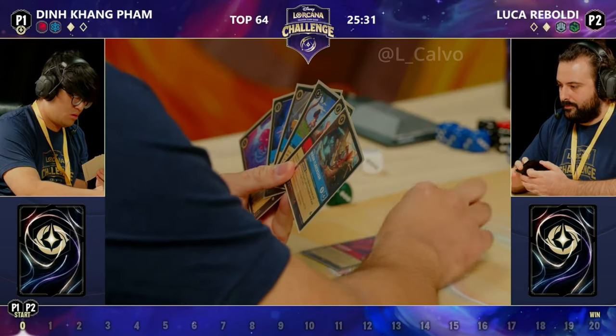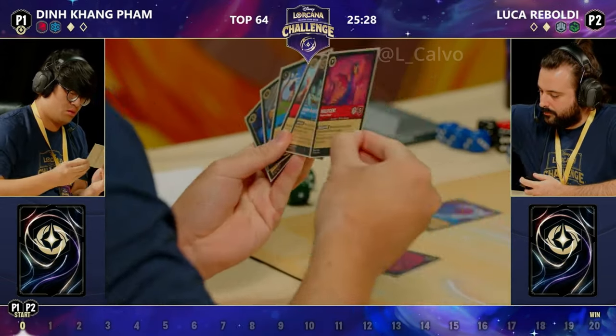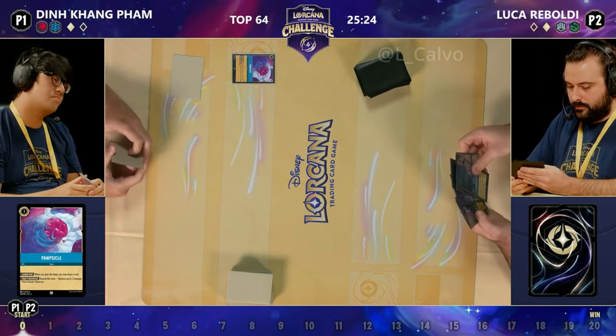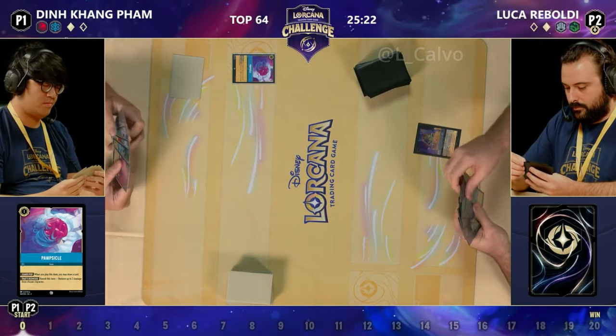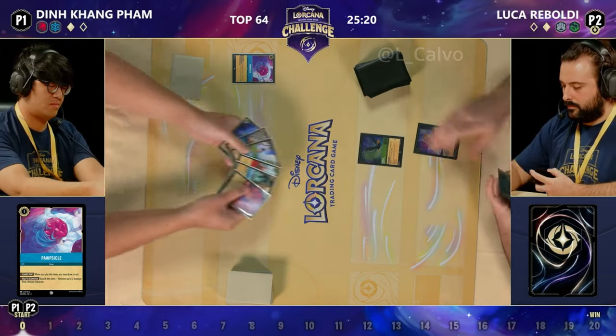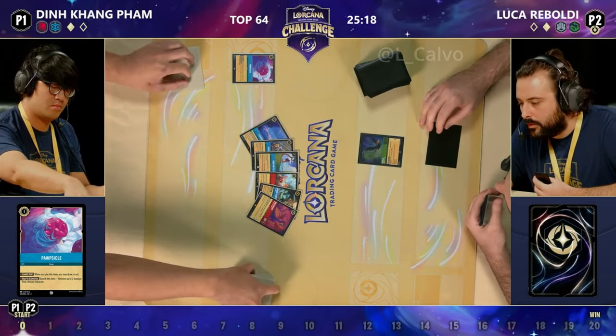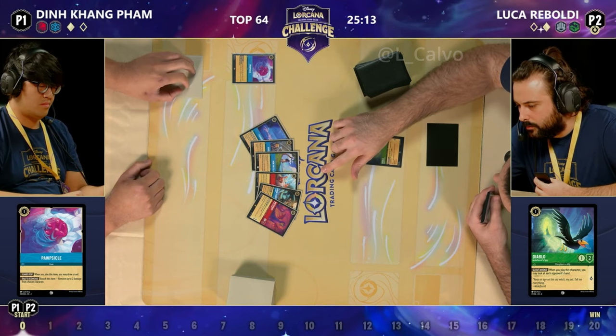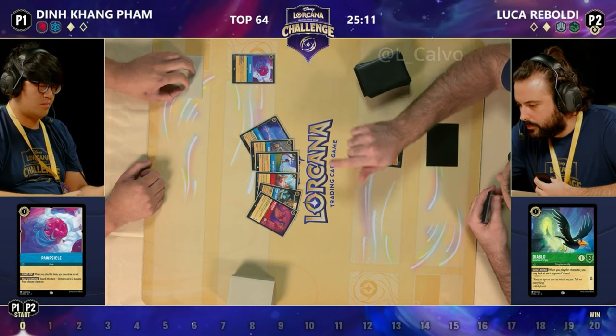There's a fist bump and here we go. Din is going first in game three — we're getting an ink straight away, it is again the Maleficent Dragon which seems to be mostly ink in this matchup, at least until the late game. We see the turn one Popsicle as the preferred turn one play, and a Beast ink and a turn one Diablo — which is Luca's preferred turn one play. Having a spy of the hand: Brawl, How Far I'll Go, a Fishbone Quill, a Flavisham, a Maleficent Monstrous Dragon.